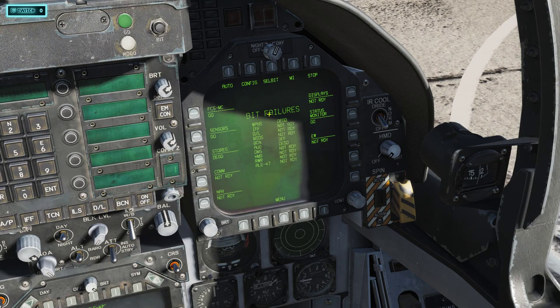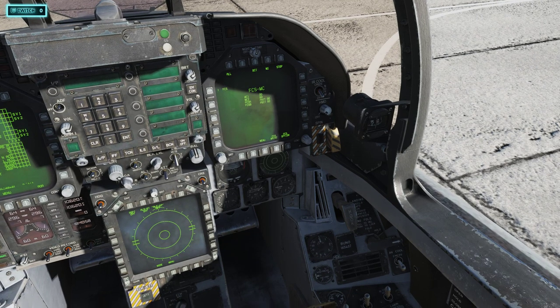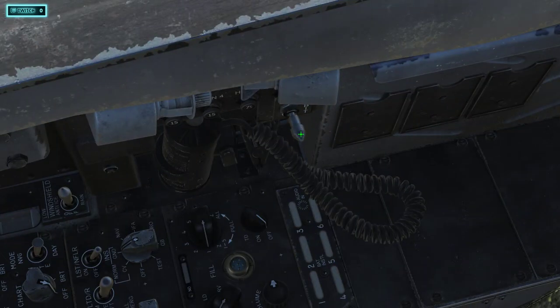Come to your right DDI — as you can see it says Bit Failures. Click the top-left button one time. You've got MC1 Go, MC2 Go. Our goal is to get FCSA and FCSB to say Go — right now it says Perform BIT. A lot of people get confused with this, but it's really simple. You'll see this knob — you can click it up and down, but you're going to click and hold it up to do the BIT test. I've got it bound to my T-16000M throttle.